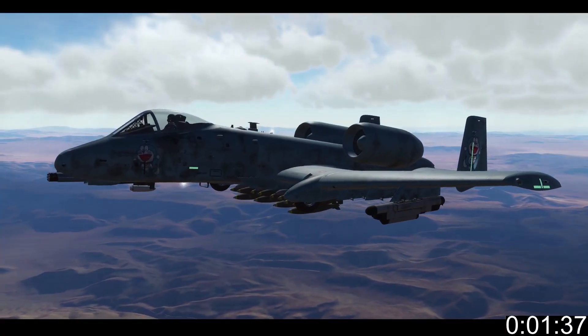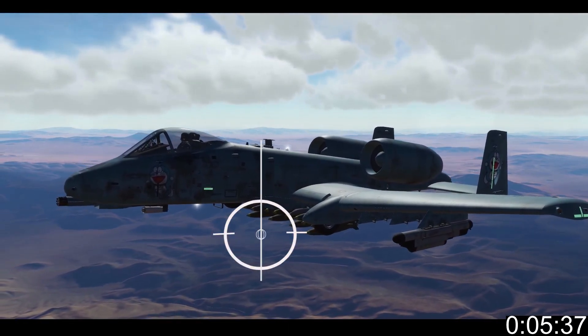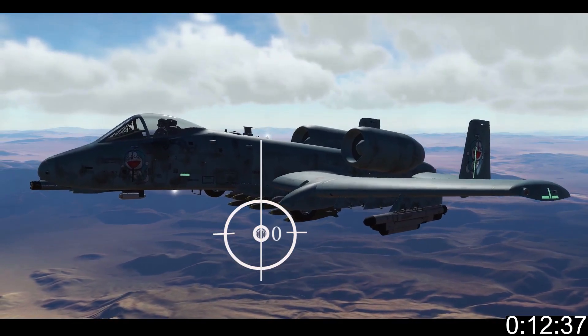5mil is very similar to 3.9 mode. Here's how it works: as your pipper passes over the target, hold the pickle button. You must follow the same course and keep the wings level as the ball drops. You'll only get a release solution — giggity — if the ball passes through the paper.